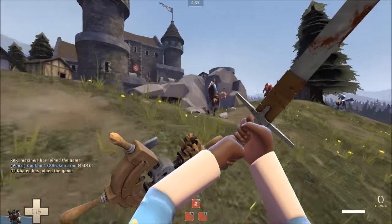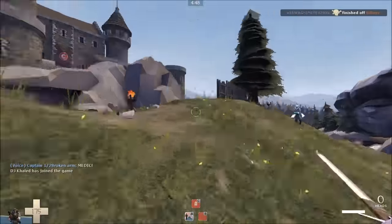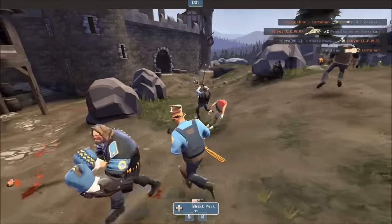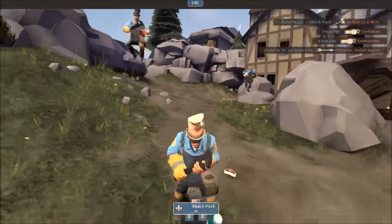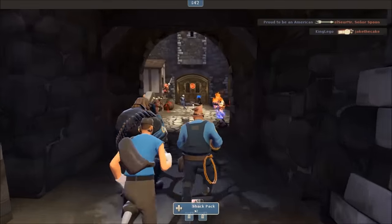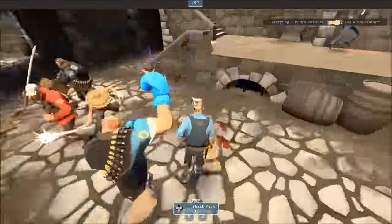The last thing to note about medieval mode is that unlike regular Team Fortress 2, it's way, way less balanced. For example, the Engineer class is pretty much unplayable. They can't build or destroy any buildings, they have nothing usable in their primary slot, nothing usable in their secondary slot, and their best melee weapon is maybe the Gunslinger. For what little the Engineer can do, pretty much just play a Pyro and you're automatically a better Engineer.